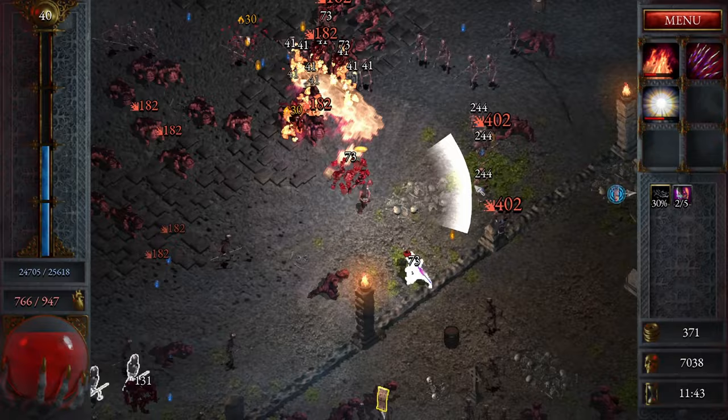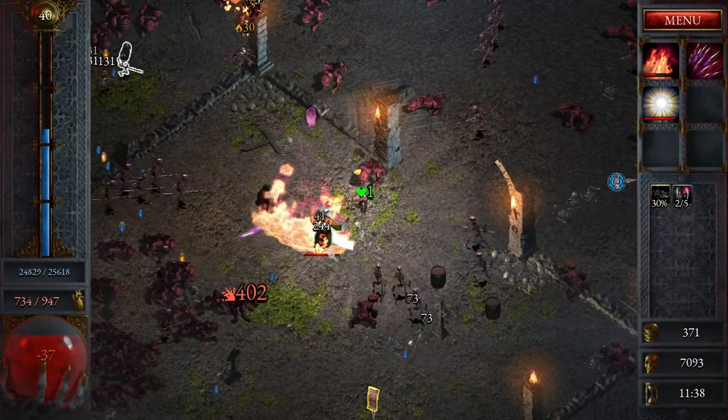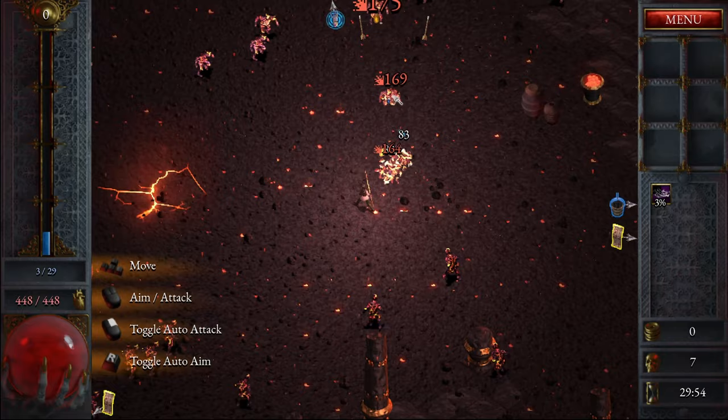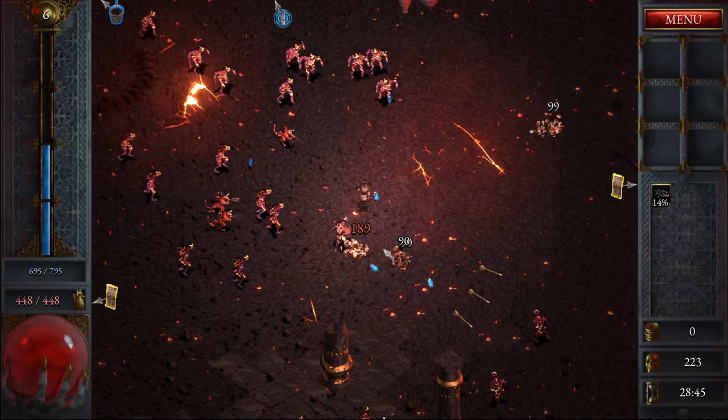Gameplay and combat are very satisfying. Attacks are automatically fired off in the direction of your mouse cursor as you use your WASD keys to navigate the world. In the beginning, things seem pretty straightforward and manageable, but things can get pretty wild. There's a timer counting down in the bottom right-hand corner starting from the moment you load into the map. Your goal is to survive until then. When that timer hits zero, the map's main boss will spawn and pursue you until one of you is dead.